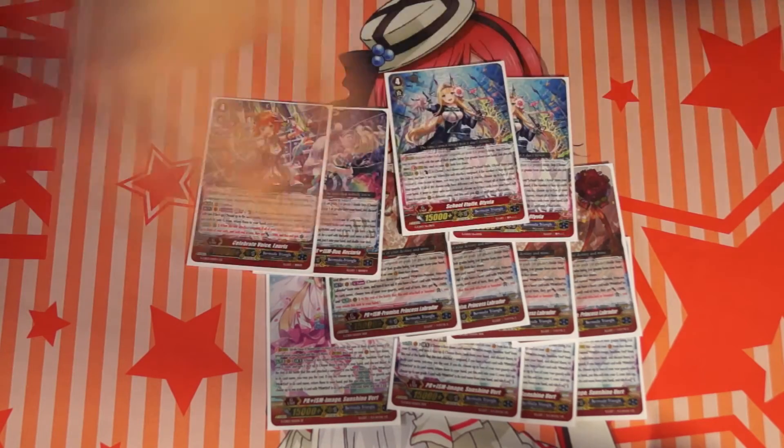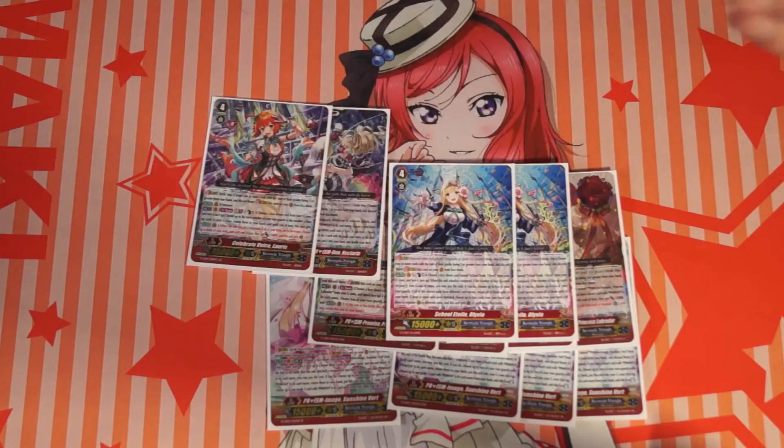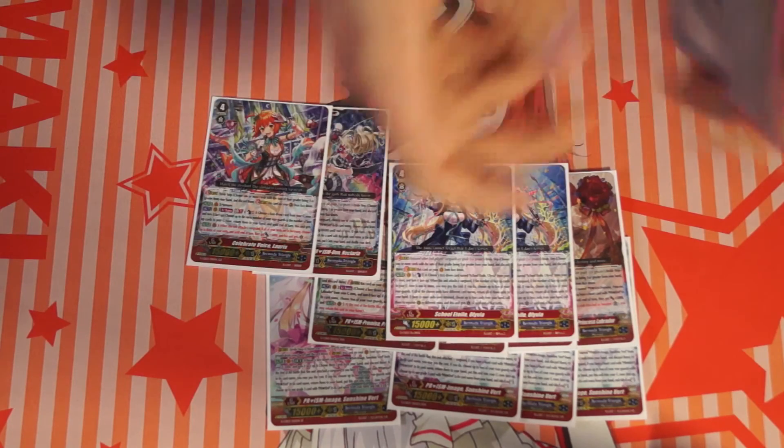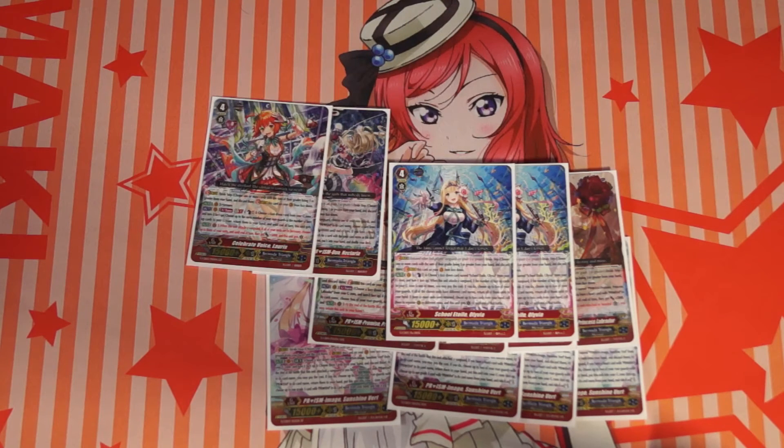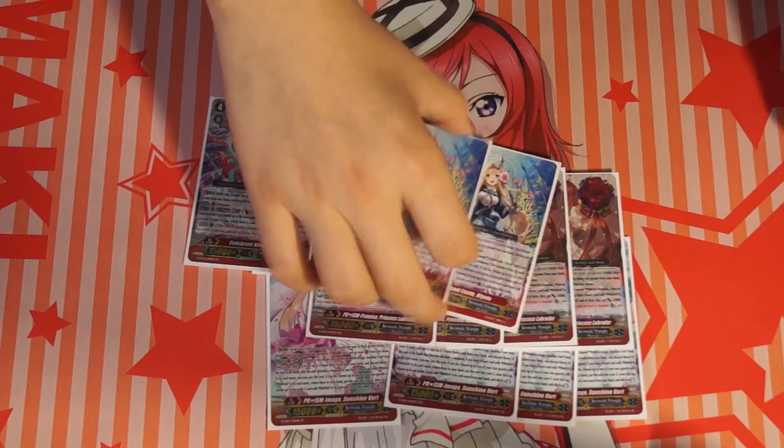To finish off the Strides, I play 2 Olivia. Olivia is multi-attacks and gain crit. Since we are playing Prisms and when cards are bounced we soul blast a lot of cards and gain a lot of power, she is very powerful because we can get multi-attacks, gain crit, and also power up our rearguards during the battle phase.